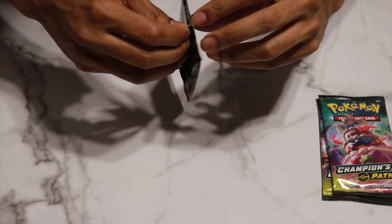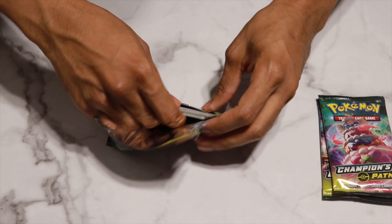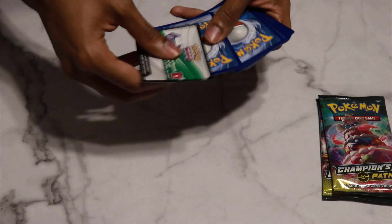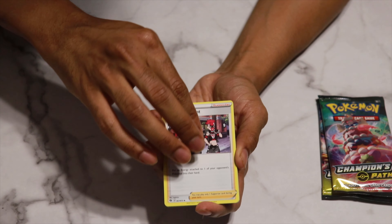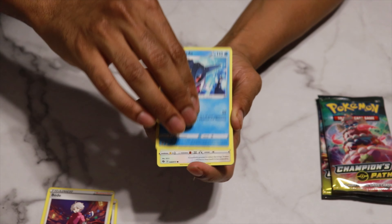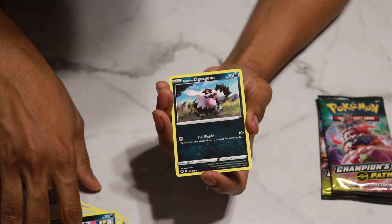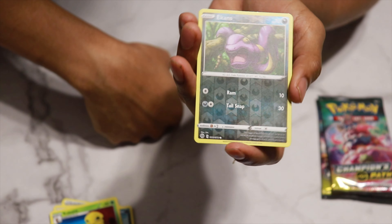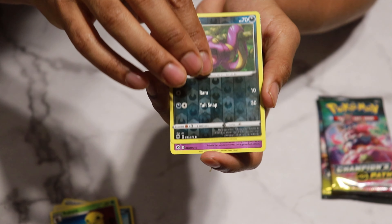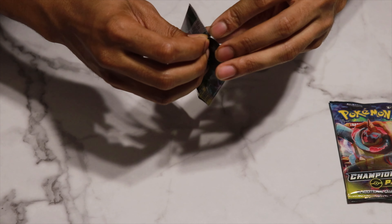I need to get some sleeves for the binder. I should do a video to see how long it takes to complete the binder — the commons are pretty quick to do. Pack two: Team Yell Grunt, Bede, Sharpedo, Scraggy, Carvanha — Carvanha and Sharpedo in one pack — Galarian Zigzagoon, Kakuna. The reverse holo is Ekans; it seems like you get so many Dark Pokemon for the reverse holo. And behind Ekans... another Hatenna holographic card. So two holographic cards but no V cards or ultra rares yet.